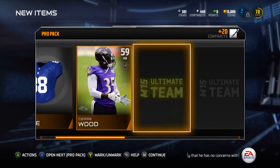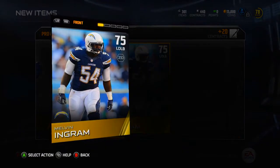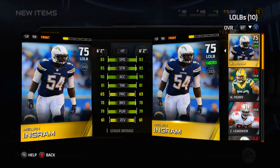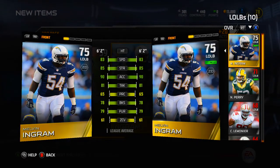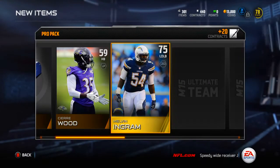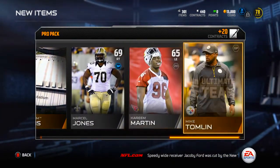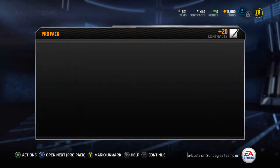Giants home stadium. Melvin Ingram - I think I already have one of these. Comparing - yeah I do have a Melvin Ingram, so I'm gonna have to sell him because you cannot use duplicates. I probably would start him at right outside linebacker but that's okay. Nothing too crazy with that pack - 75 overall card isn't the best but isn't terrible either.